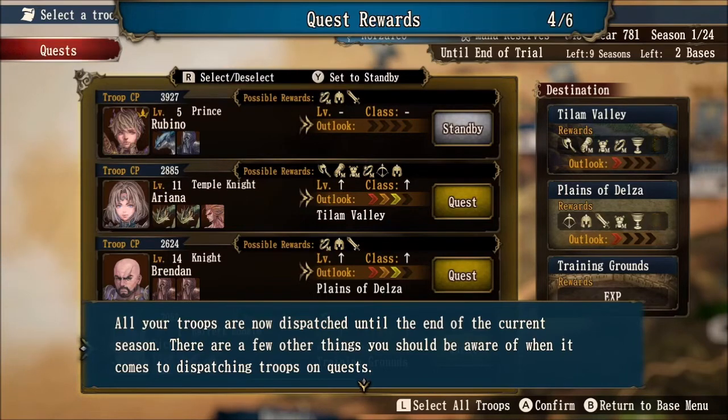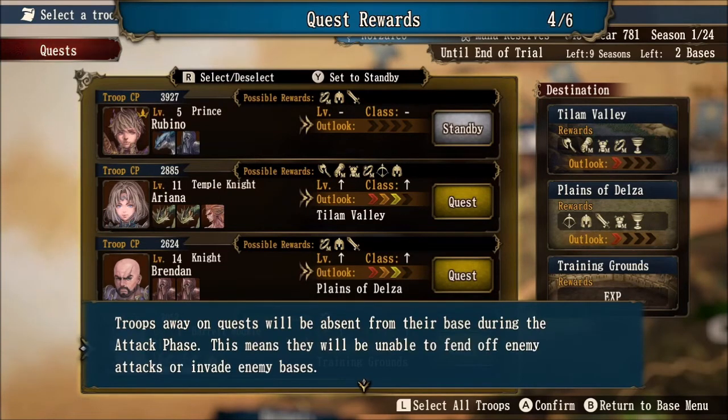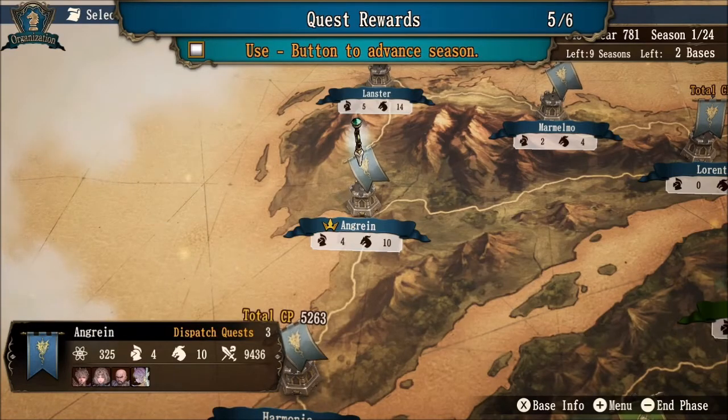All your troops are now dispatched until the end of the current season. There are a few other things you should be aware of when dispatching troops on quests. Troops away on quests will be absent from their base during the attack phase — this means they will be unable to fend off enemy attacks or invade enemy bases. So definitely make sure your adjacent castles to enemy countries are well defended before sending people on quests. A solid team of three rune knights and their monsters is ideal for a good defense. Go ahead and end the phase so we can look at the quest rewards.